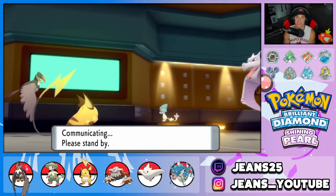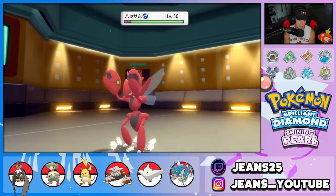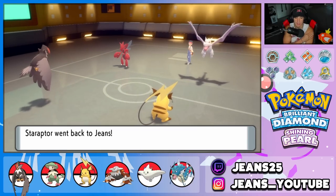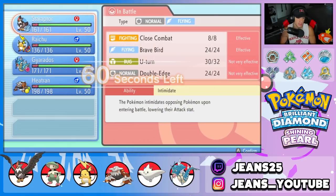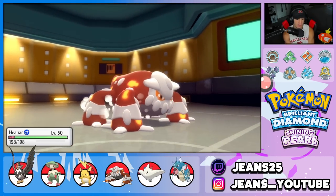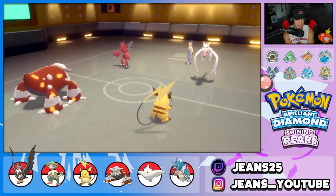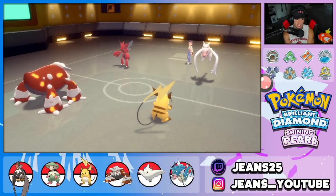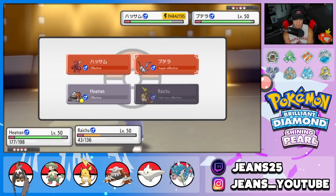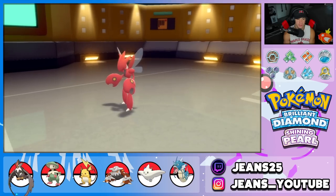Raichu is great for Fake Out and Nuzzle speed control. Opponent swaps Azelf out — U-turn chips damage as we bring in Heatran for the Scizor matchup. Rock Slide hits Raichu for a lot and there's even a crit — doesn't matter too much if Raichu goes down. I Heatwave across the board and Full Switch out. Opponent withdraws Scizor — I'm fine with that. Heat Wave fires through, and Tyranitar comes in.